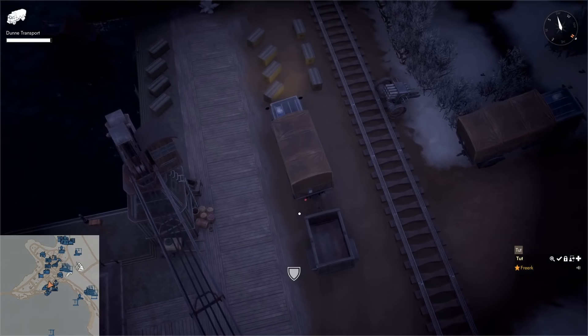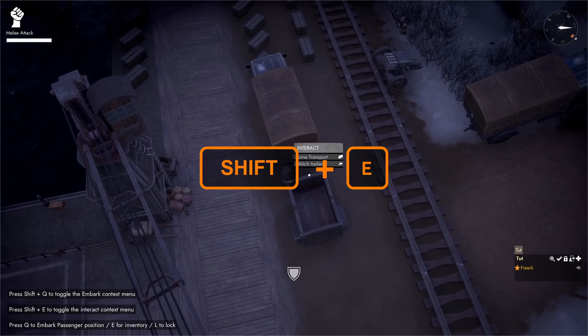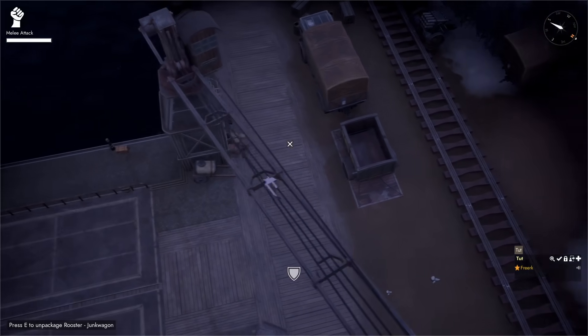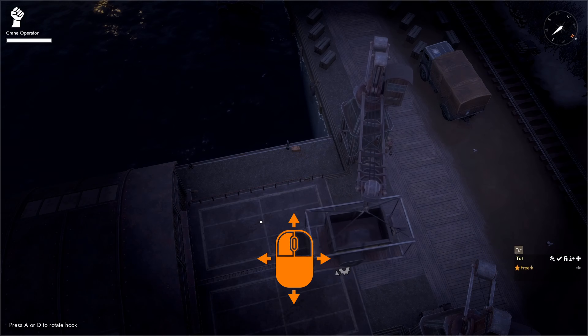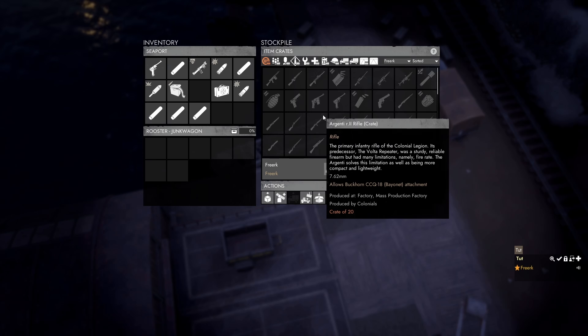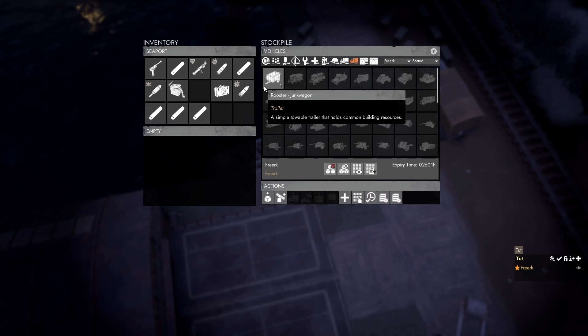To put our trailer in our personal stockpile, we come close to the seaport, press Q to hop out of our truck, come to the space between the truck and trailer, press Shift E and select 'unhitch trailer'. We come to the back of the trailer, press E to open it, and in the actions panel we click 'package'. This packages the trailer. We hop into the crane, aim at the loading dock of the seaport, and when we get the connection icon we left click to drop the trailer. As soon as the trailer touches the loading dock it opens the seaport menu. We select our personal stockpile — in this case Freerck — and in the actions panel click 'submit loading area equipment', which puts the base trailer into our stockpile.